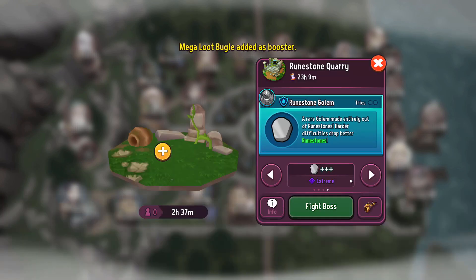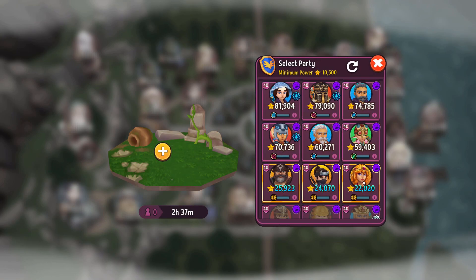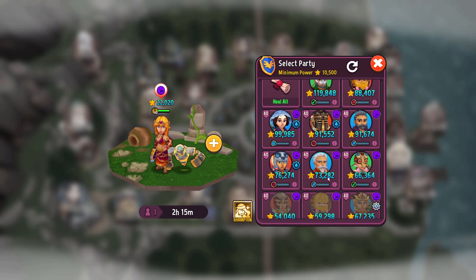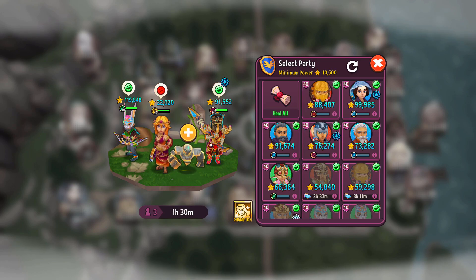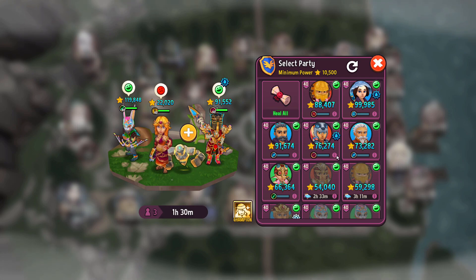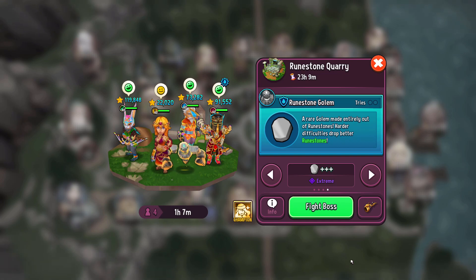Let's go with a Mega Loot Bugle and also with Sia, because she also increases the drops. Now let's see if we can still build a strong enough team. And we can. I barely have any of my heroes available — most are on quests right now — but it's still fine. Let's pick a Mage. Sia is yellow, might die, but we will see. Sia and a Mega Loot Bugle — let's go on Extreme Difficulty.